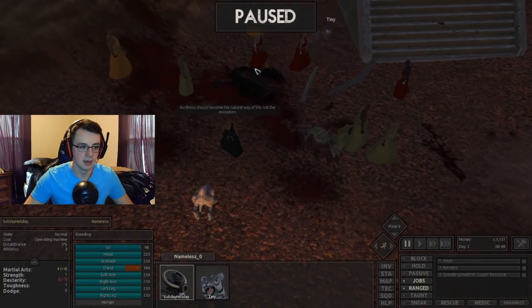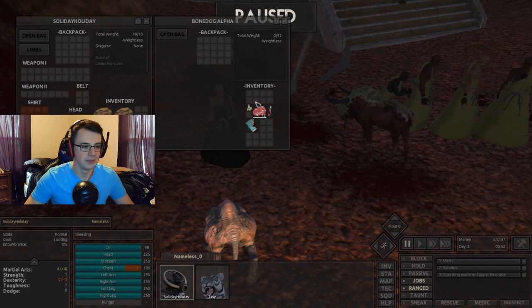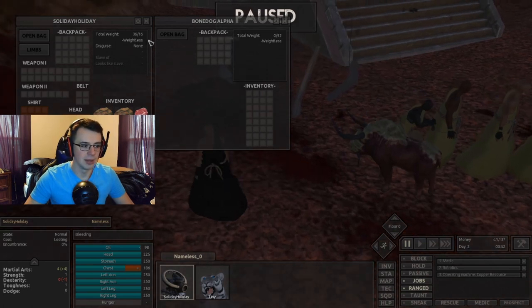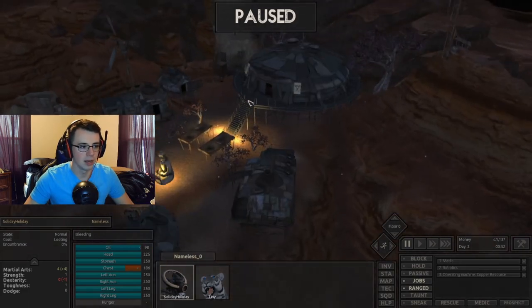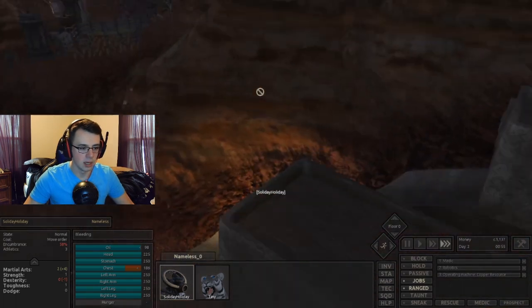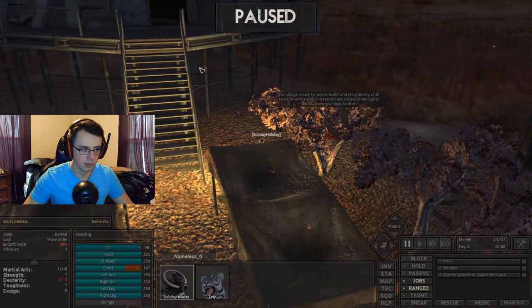Now that it is dead, we're going to take all its loot. Alphas drop this alpha blood vial — to be a hundred percent honest, I don't know what they do, but I'm sure they'll be used for something later down the road. Before we go ahead and continue making money and trying to get more people, we're going to go ahead and join the martial village. That's what we're going to do — head and join them.